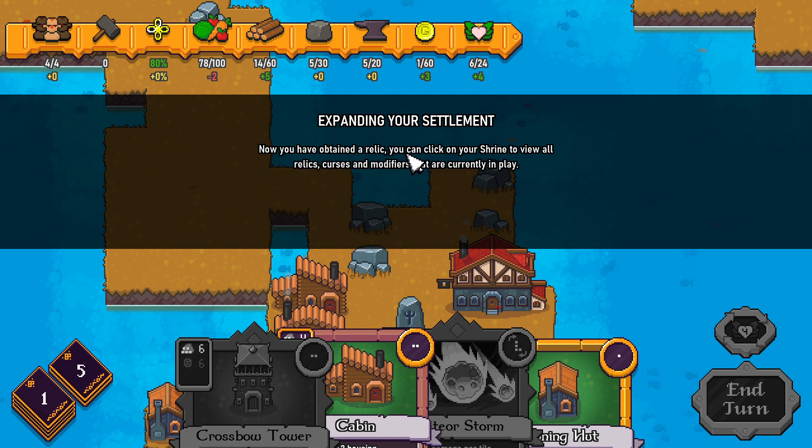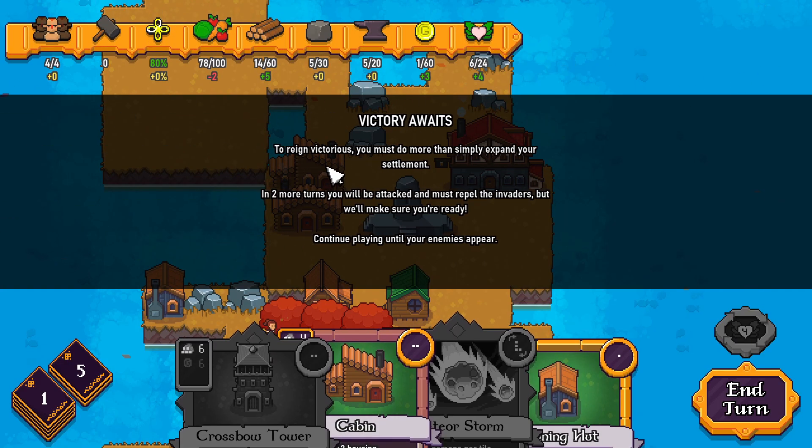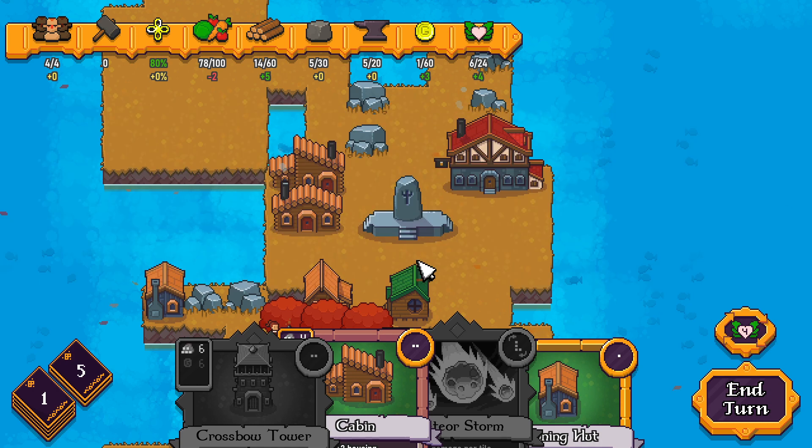You have obtained a relic. You can click on your shrine to view all relics, curses, and modifiers currently in play. The relic is Harvest Festival — gain two food per follower whenever you build a farm, windmill, or bakery. I am not cursed. To reign victorious, you must do more than simply expand your settlement. In two more turns you will be attacked and must repel the invaders.